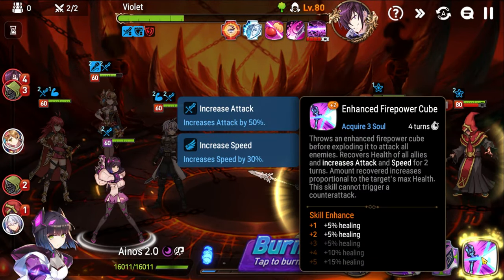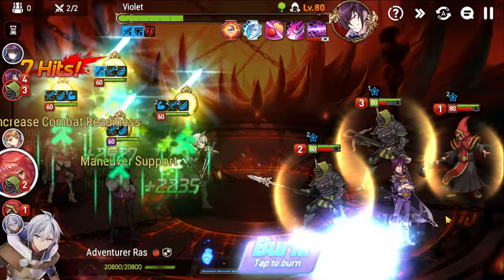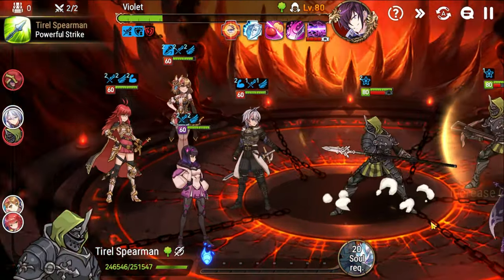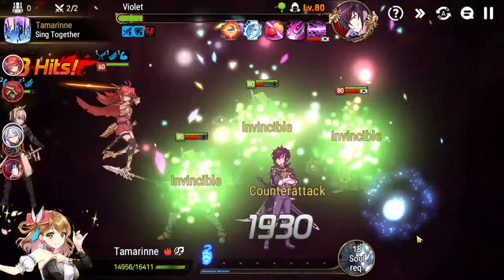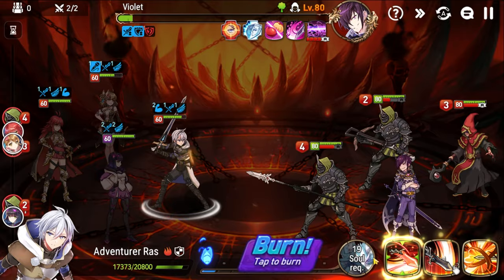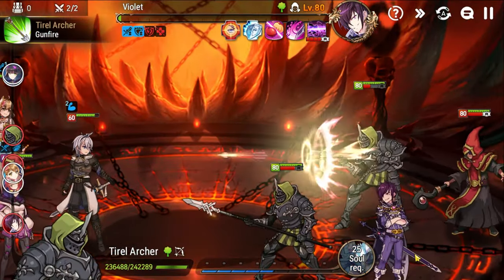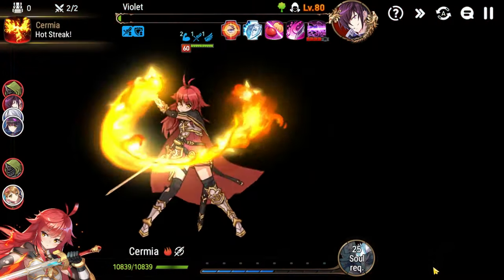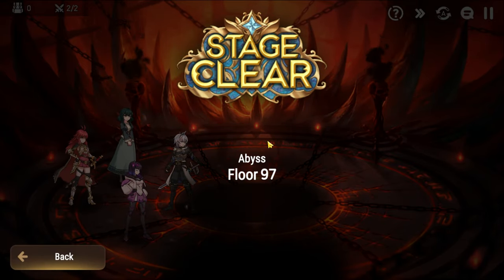We can AOE here with Inos because that skill cannot trigger a counter attack, so we don't have to worry about it. Now watch what happens when we AOE — that's just damage you don't want to take. Keep soul burning and going after Violet. As you can see he's really low on health. You can see that's a lot of damage Sermia took — that's why I've been playing three red units, to minimize the chances that you just automatically die randomly like that. And there you go — Abyss 97 done.